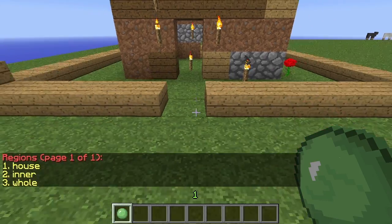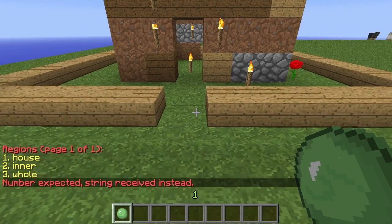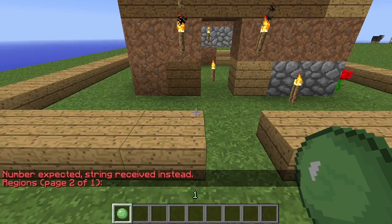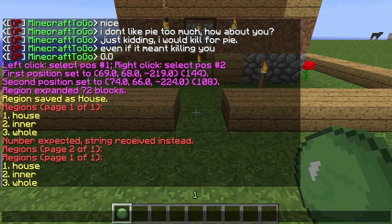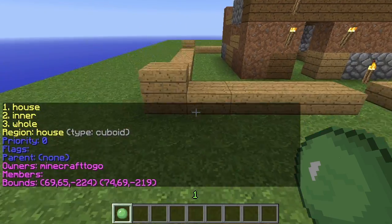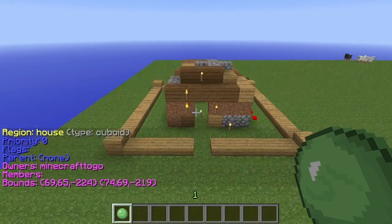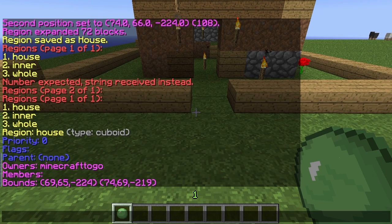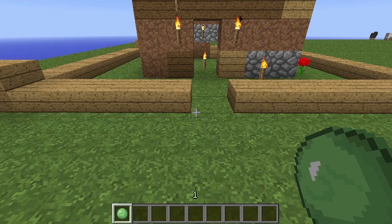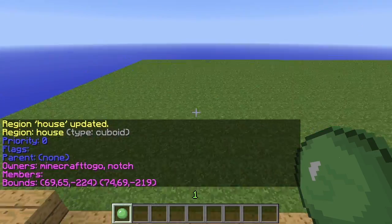If we do slash region list, we can see all the regions — we've got house, enter, and hole, and it has a few pages. If we do slash region info house, we can see priority zero, no flags, no parents, only one owner, no members, and the coordinate bounds of the house. We can do slash region add owner, the name of the region, and whoever you want to add. Now if we do slash region info house, we can see that Notch and I are both able to build in this region but nobody else can.